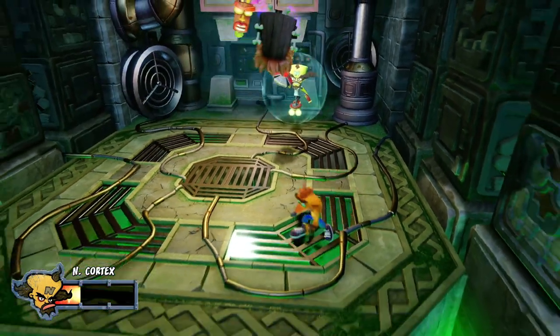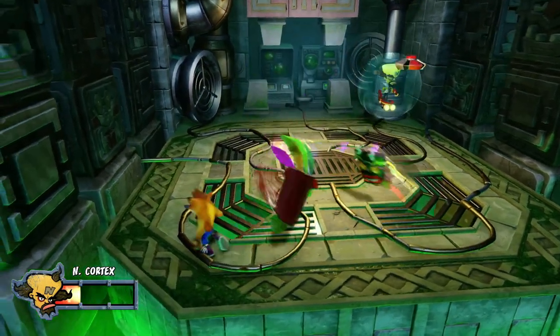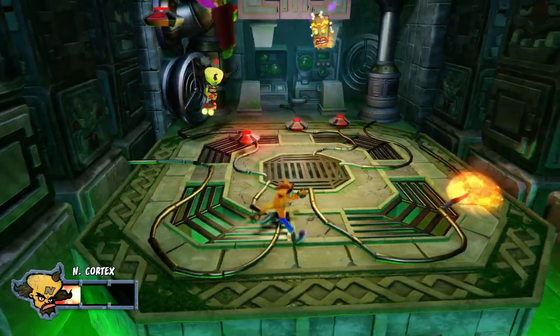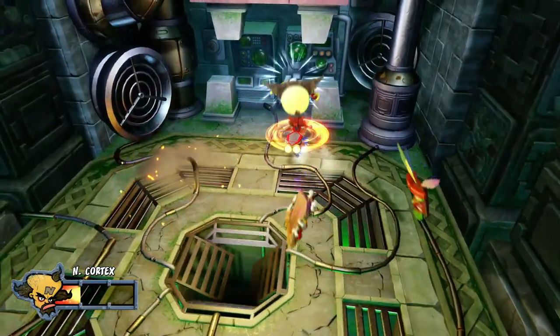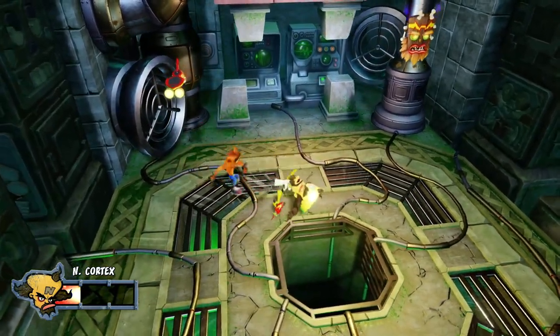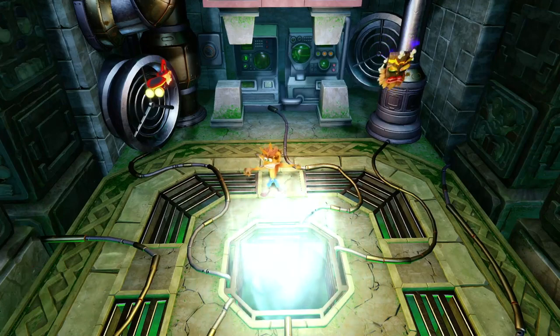How many times does he shoot? He shoots three times. Stay away from me, you weirdos. And then they stop. Down the hole you go, Cortex. And there we go — we beat the final boss.